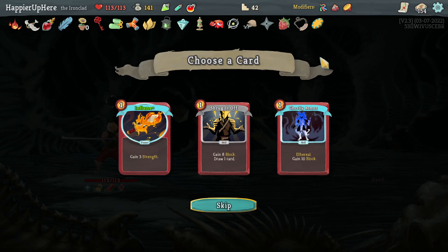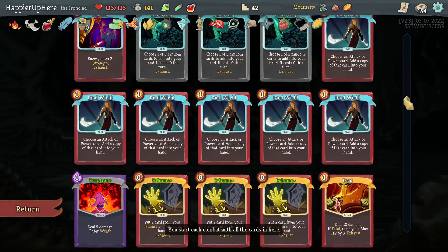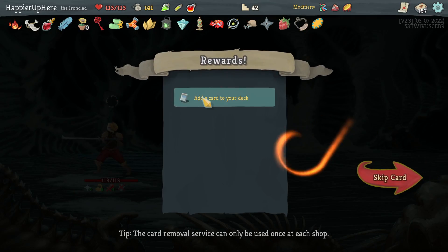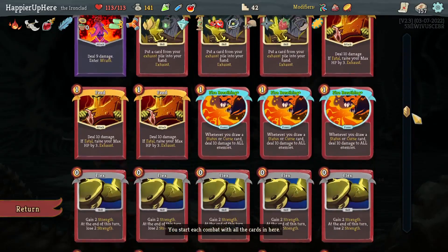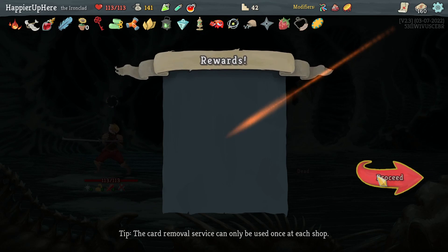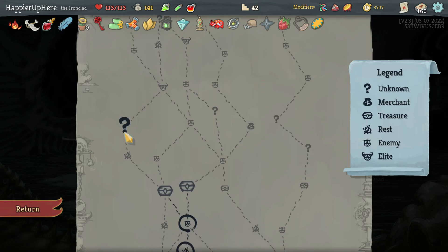Got Shrug It Off, Ghostly Armor, and Flame. Did I have enough Ghostly Armors? I remember only picking one set, not two. Collector bonus it is. And for the next choice it has to be Heavy Blade. I thought I needed more Disarms — but I have enough; let's take the Heavy Blade.